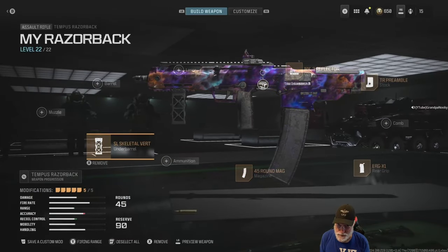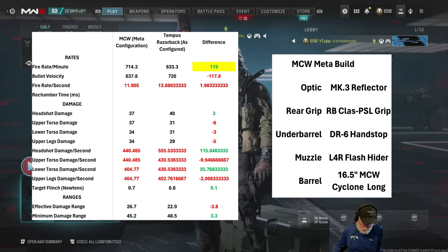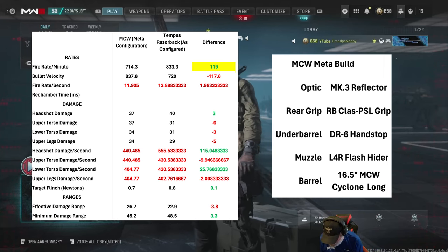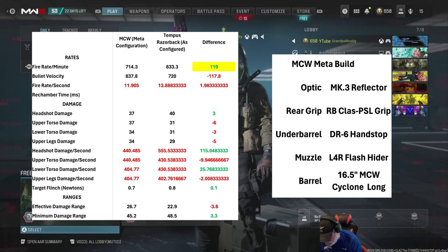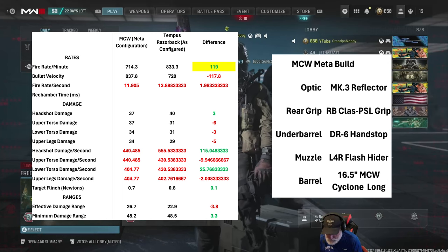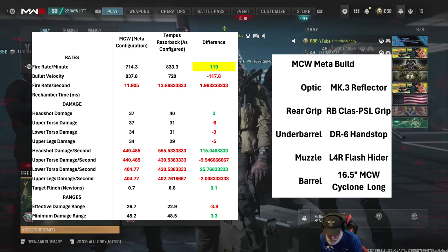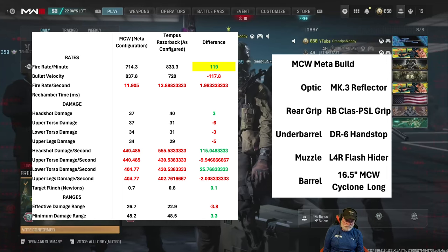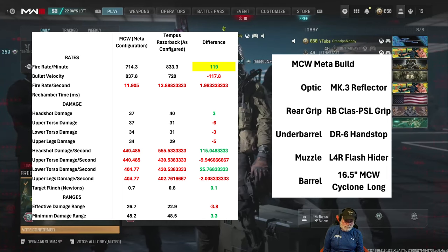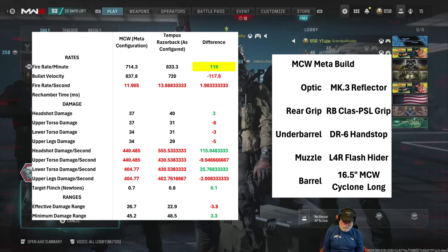As we wait in the lobby, let's compare the configured Tempest Razorback to the MCW meta configuration. The most significant difference is fire rate: the Tempest puts out 119 more rounds per minute, translating into more headshot damage per second — especially since headshots are worth 40. The rest is pretty much the same. On range, the Tempest gives up three meters in effective damage range but gains those three back in minimum damage range.